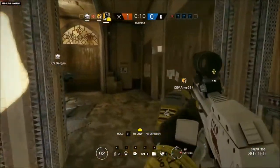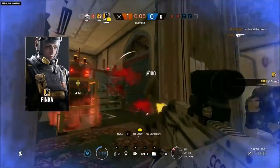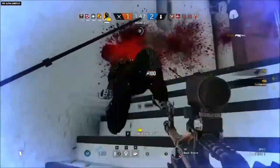Let's start with Finca, the Spetsnaz specialist who's here to enhance your performance with her Adrenal Surge ability. By triggering nanites in the attackers' bloodstreams, Finca juices her whole team with a veritable pharmacopoeia of boosts and buffs.